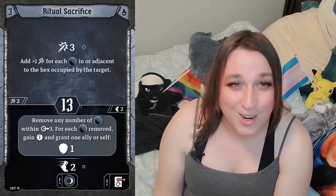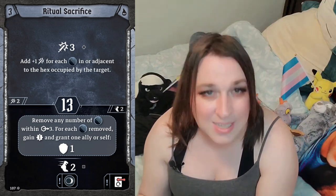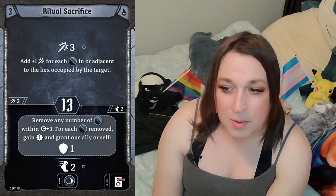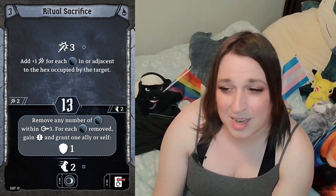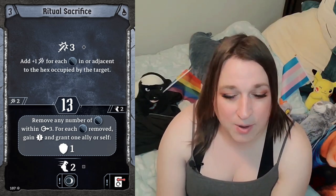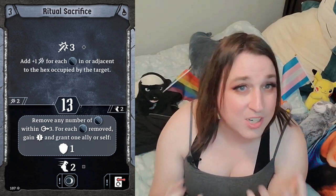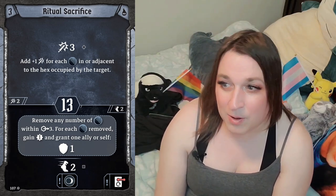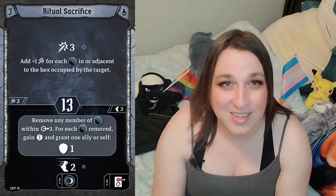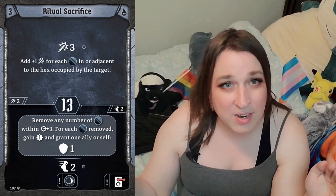Ritual Sacrifice — I love this card. It's attack three plus one for every shadow in or adjacent to the target. This is largely why we need a lot of shadow movement for the melee build. A lot of times it'll mostly be an attack five, but you can largely get attack sixes and sevens and sometimes eights later. The card also has initiative 13, move two, and infuse dark non-loss on the bottom. The shield effect — converting shadows into shields — does get used sometimes. We won a survival scenario because we converted shadows into such a big shield that nothing mattered.